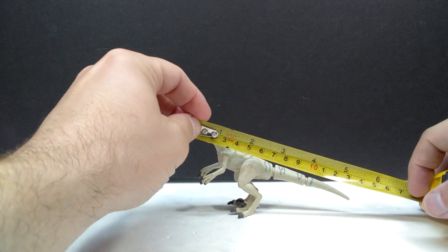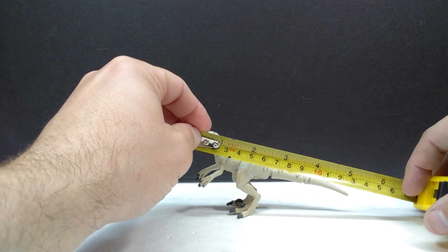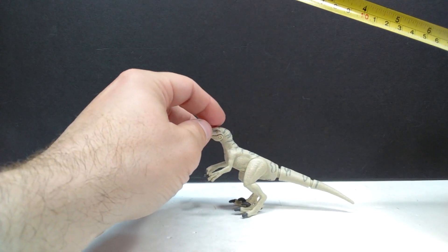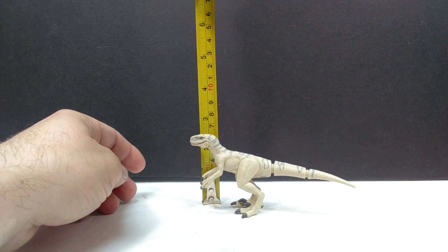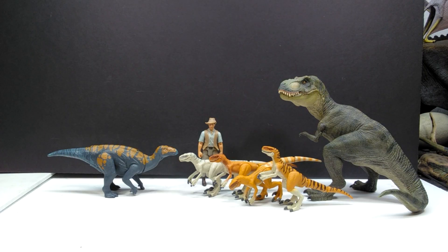For size, you only need to measure one since they're all the same sculpt. For length you're looking at a little over five and a quarter inches, approaching five and a half but not quite — around 13 and a half centimeters. For height in an upright position, about two and a half inches or six and a half centimeters.